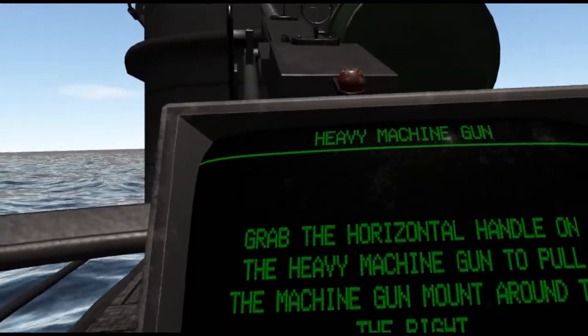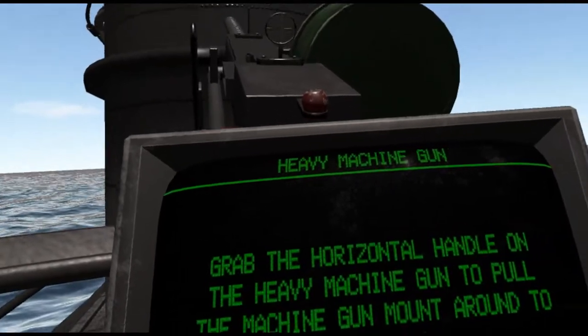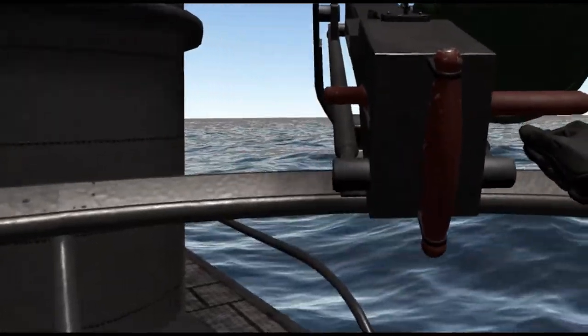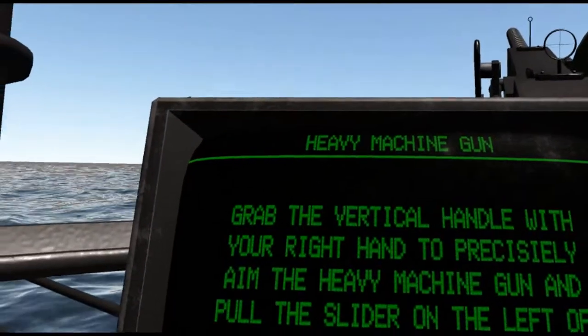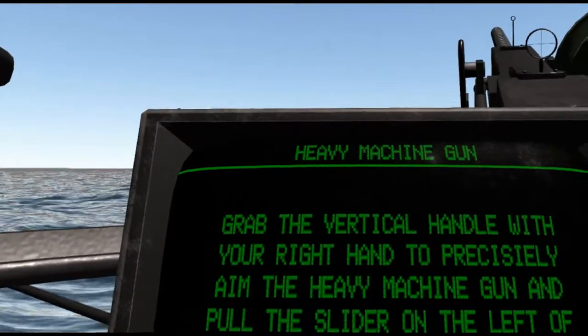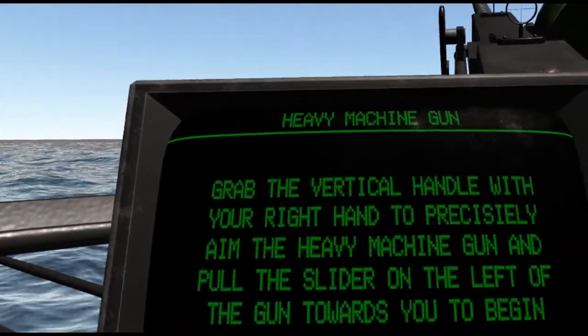Grab the horizontal handle on the heavy machine gun to pull the machine gun around to the right. Grab the vertical handle with your right hand to precisely aim the heavy machine gun, and pull the slider on the left of the gun towards you to begin firing.